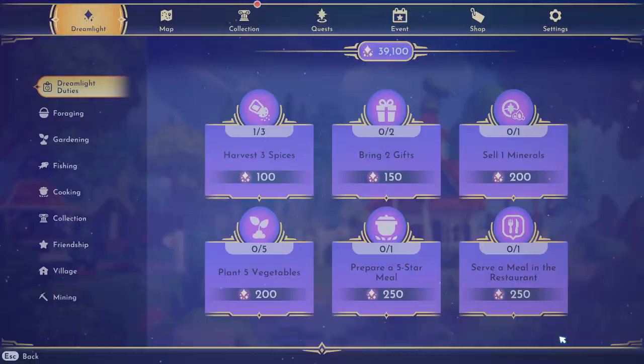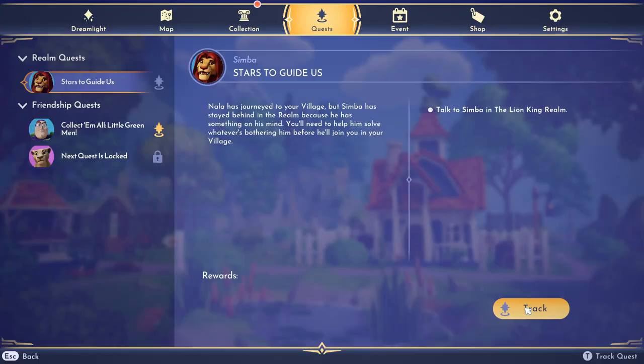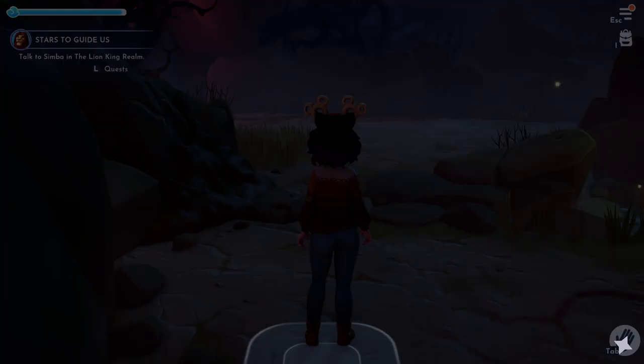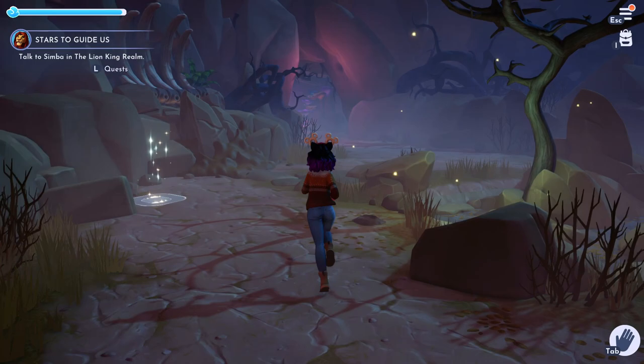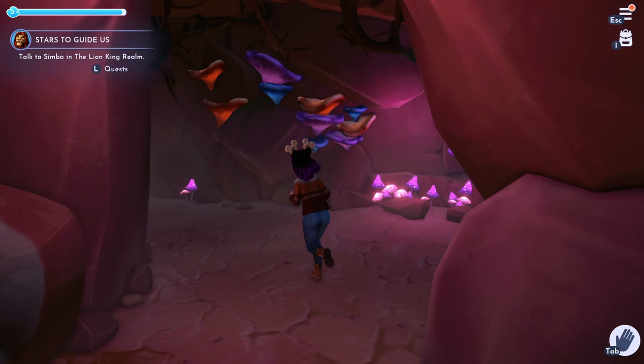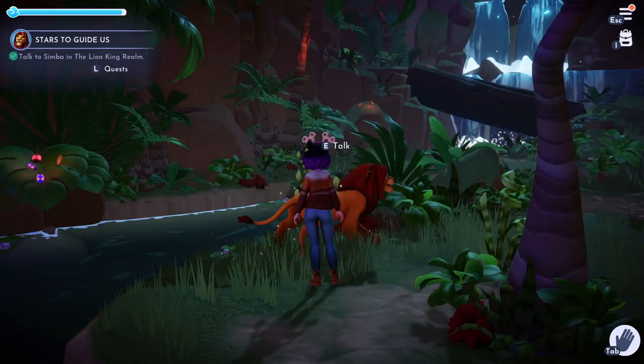Take your pictures with Nala and then talk to her again. We need to head back to the Lion King realm to talk to Simba because he's sad — use that fast travel trick again. Simba is constantly in the middle of the jungle; he's not all the way at the deep end but you do have to go through the cave every time. The storyline is wholesome though, so talk to Simba and follow him to the deepest point of the jungle, then talk to him again.